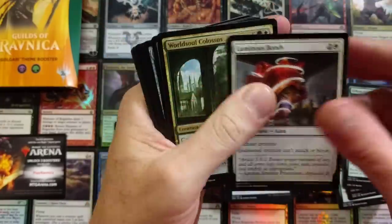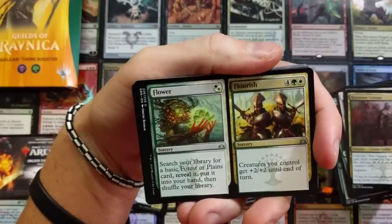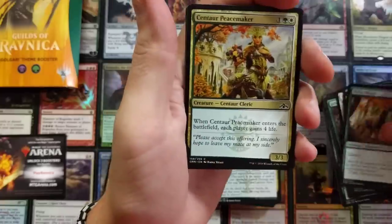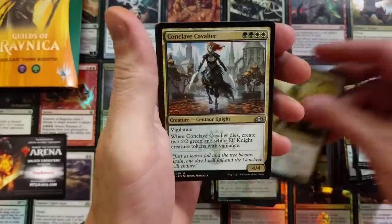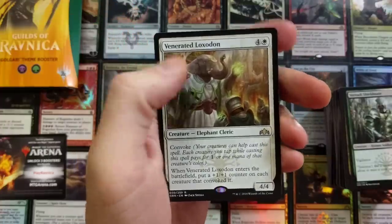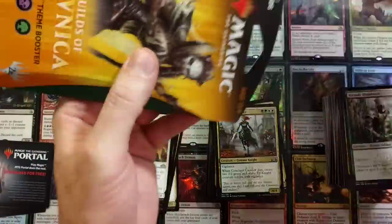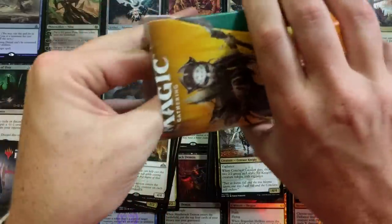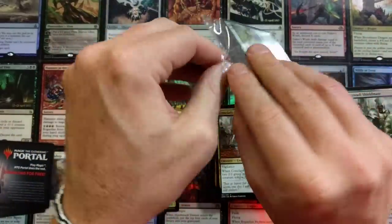Urban Utopia with the Luminous Bonds. World Soul Colossus. We got the Flower Flourish, Join Shields, the Wood Shaper, Shield Mate, Guild Mage, and the Cavalier with the Loxodon at the end. I think this card's a little underrated, to be honest. I'm really curious to see what the outcome is at all the tournaments, what top eights are in standard right now. I'll probably do a deck tech from one of those top eights. If you guys are into deck techs, definitely check out my deck techs — there's a playlist on my main page.